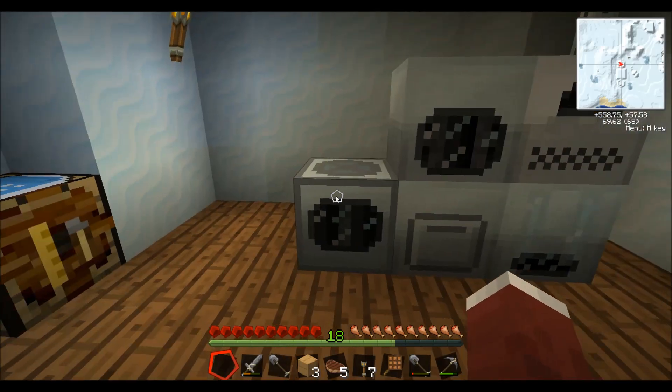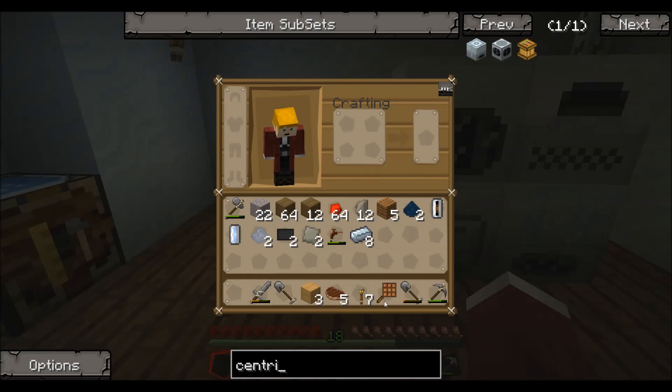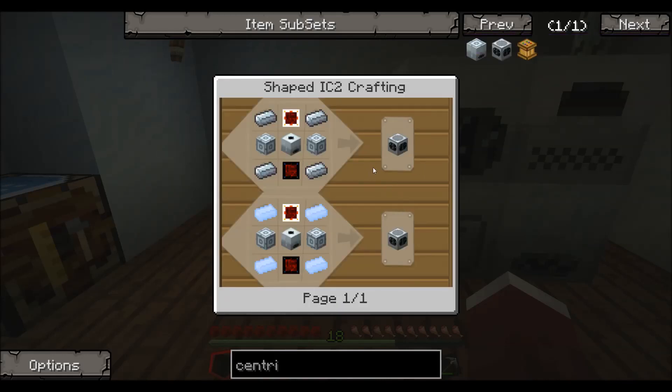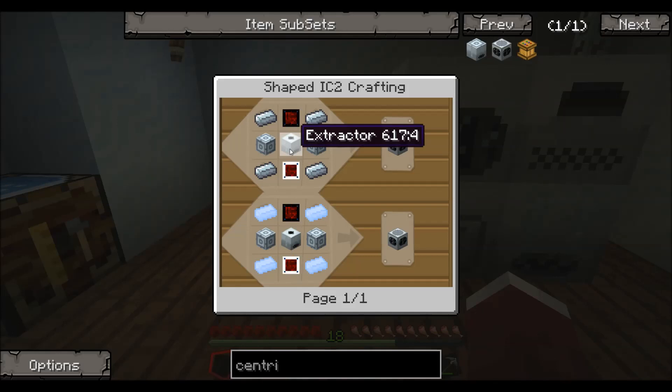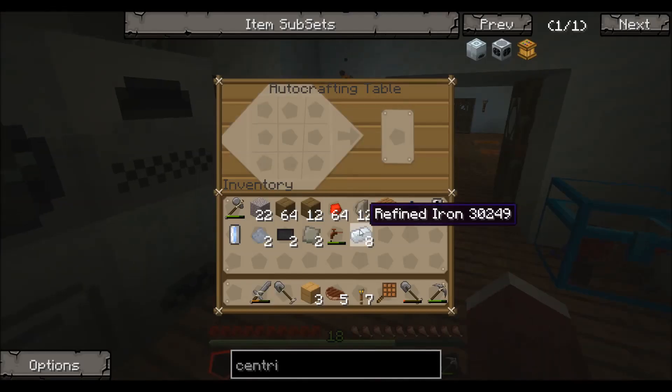That should be about it — we're just going to end on showing you how to build it. It is called the Industrial Centrifuge. There is a centrifuge extractor and a centrifuge, but those are different things; you do want the Industrial Centrifuge. There are a couple different ways of making this. First of all, you need refined iron on each of the four corners, an extractor in the middle — which we built before — and you need advanced machine blocks. I need a few more so I'm going to go ahead and make one.